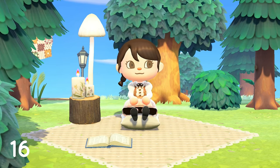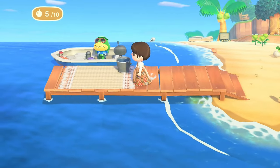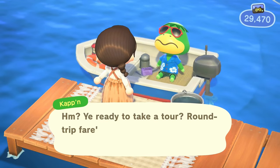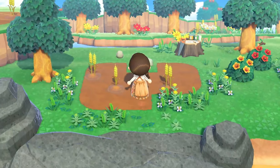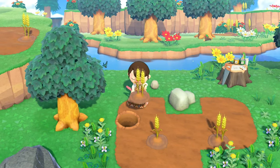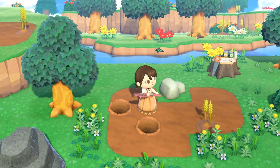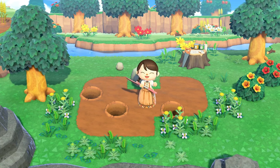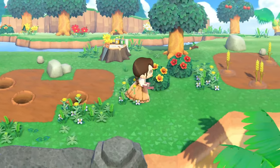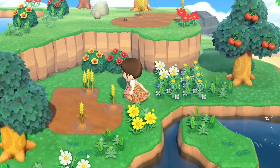In my last tips and tricks video, I talked about crops and how you can get them from Leaf. But what I didn't know — thank you to my comments for telling me this — is that the little guy on the dock of your island who can take you on boat tours for 1,000 Nook Miles can take you to a mystery island where there can occasionally be a crop to gather. I found wheat on one, so I can take that back and plant it. This is a very cool tip. However, it only happens occasionally — I tried going to another island and there were no crops on it, so it's kind of a gamble. But if you don't want to wait once a week for Leaf, you can get one once a day this way.